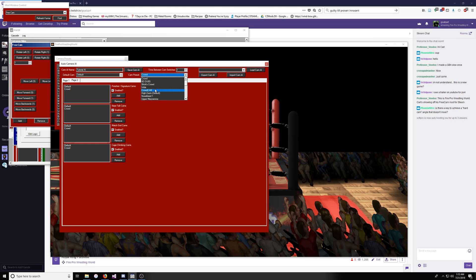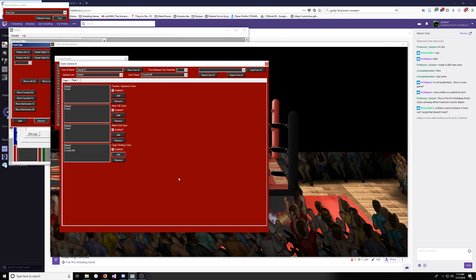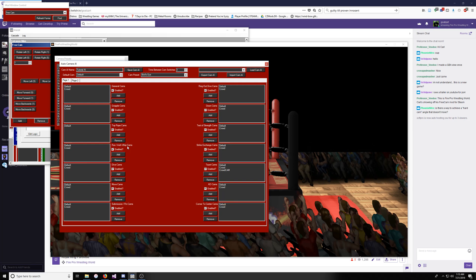Now remember, the crowd cam we're on in the background — it's not really going to work for all angles. Let's say you get this angle and think it would look really cool when they're taunting and really cool when they're climbing the cage, but you don't really want it on other angles. Maybe you've got the bird's eye angle — and you want to add the bird's eye to when they get a 2.9 count. Then let's say you want to add zoom low to when they're grappled, doing moves, in a submission, in the test of strength, and strike exchanges. So this is a basic Cam AI.